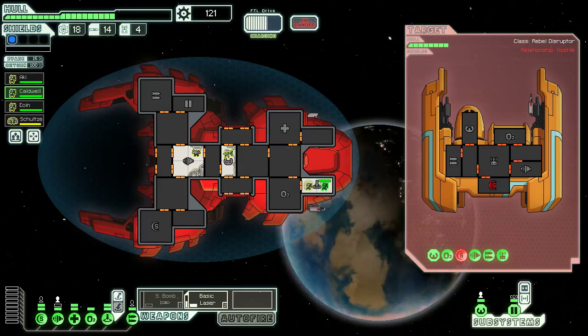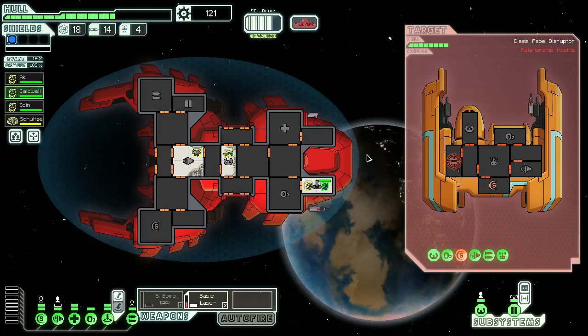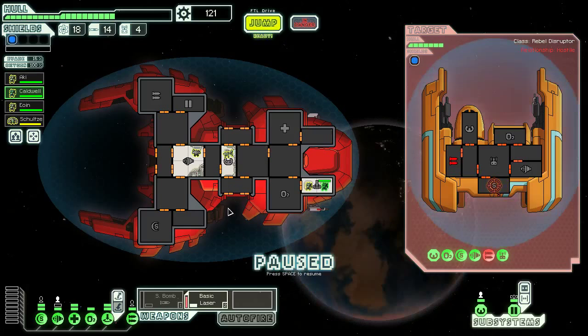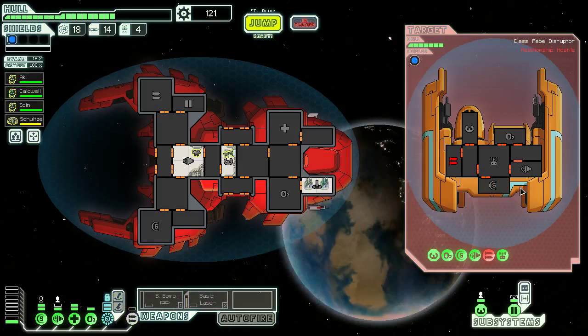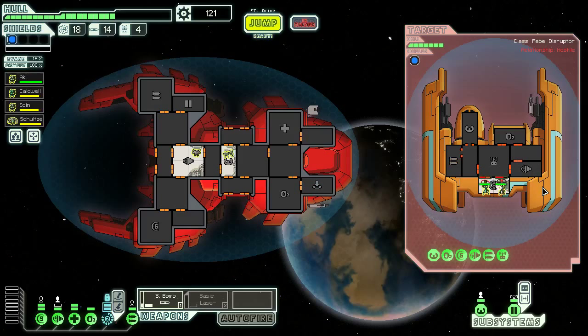I think FTL might be a little bit loud today, but I hope you can still hear me. I'm just going to use the basic laser on this one and fight this ship the old fashioned way, even though our ship is not very strong from a weapon standpoint. The basic laser really strikes you as one of those weapons that basically they had to implement to make the Mantis ship worse — that's how it feels to me anyway. So we may be able to kill the last crew member here, or the anti-personnel drone — either or is fine by me. Their weapon is back online, but their weapon is just a basic laser too, so they can't do anything to us.